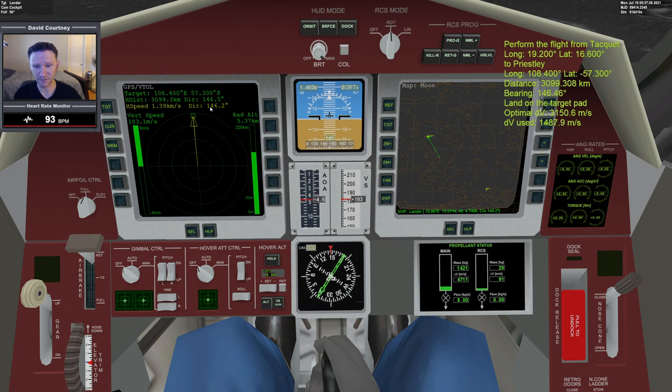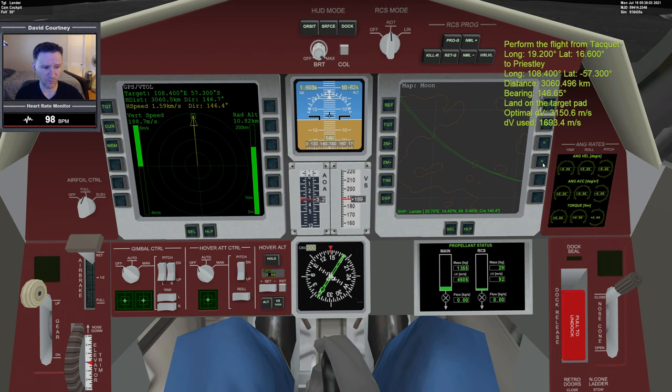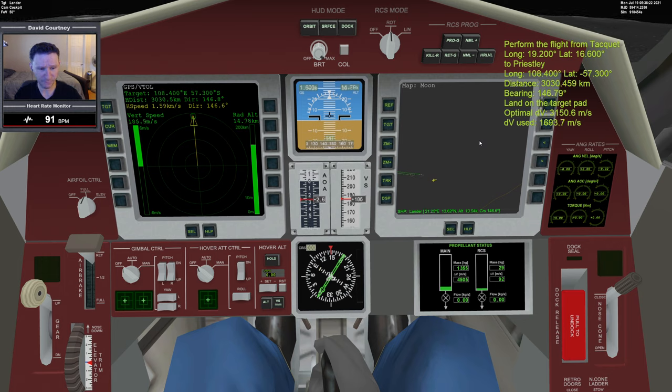The green line tells me where I need to be going; the yellow tells me where I am going — there's a little disagreement we need to take care of. Time to back off the main engine — maybe a burst. The green line is now pretty much touching the target, though it's a little hard to see. Let's zoom in a couple levels. We're almost there but need just a little more, so I'll use a little control thrust.